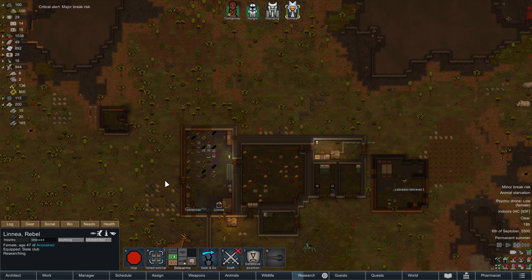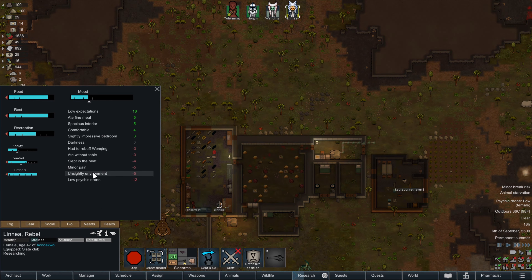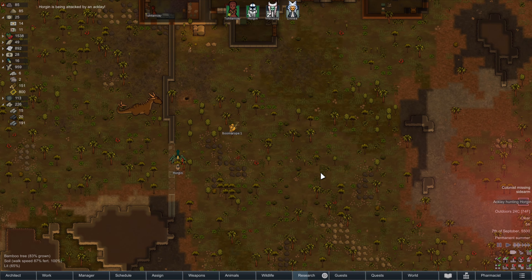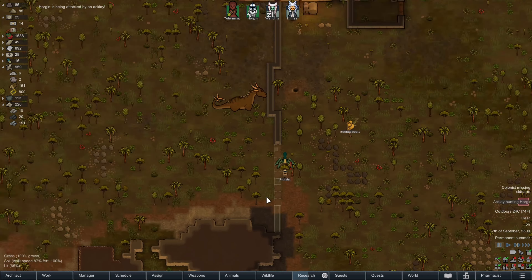There was a psychic drone. Linnea is not really doing great — slept in the heat, ate without a table. But the psychic drone is ending at least, so that should increase our mood.